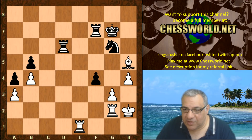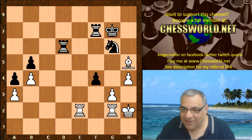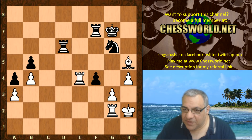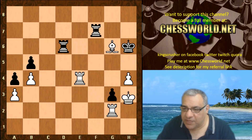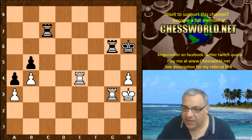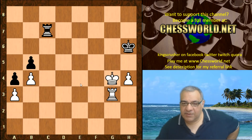Rook e4, King h6 — now simplification, Bishop takes. This rook and pawn ending is very favorable for white, who doesn't mind another pair of rooks coming off. So that happens — this king and pawn ending is really nice, the king can come over.